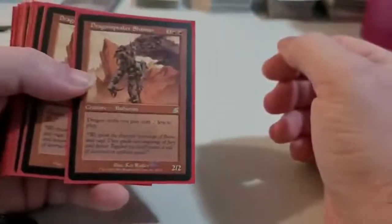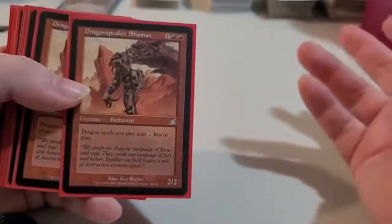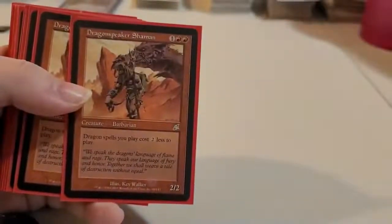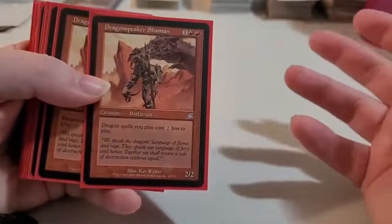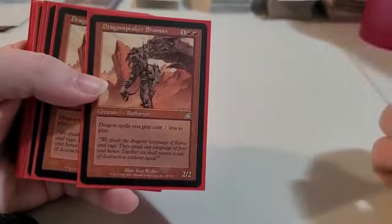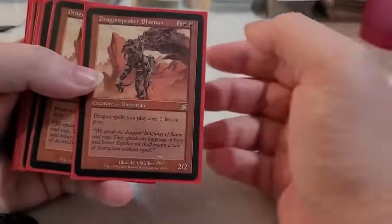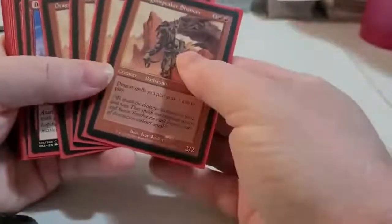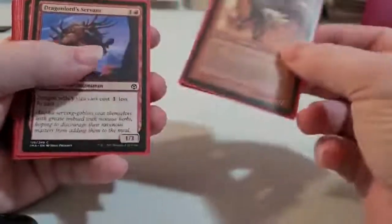Dragonspear Charmin — it's a 2/2 creature, costs 3 to bring out. So yeah, it might take a little bit of time to bring it out. But the ability for this Barbarian is dragon spells cost 2 colorless less to cast. So I looked at it and thought, well, we'll put 4 of those in the deck. Hopefully they'll survive long enough to play a dragon card.